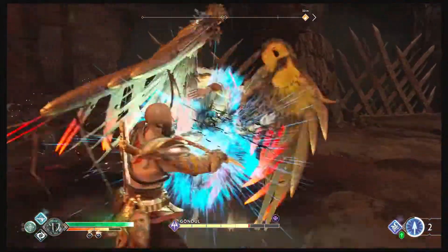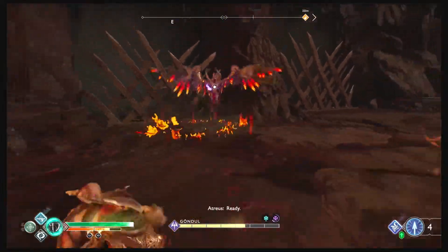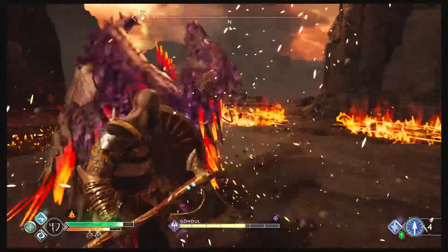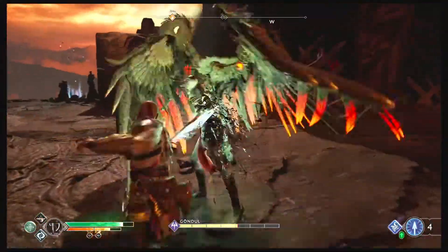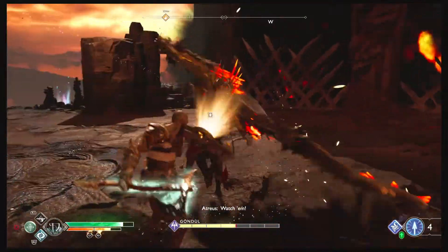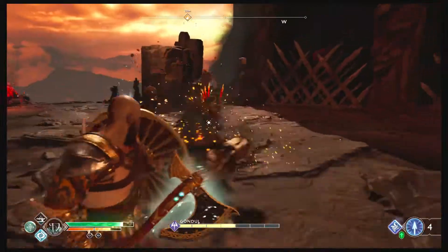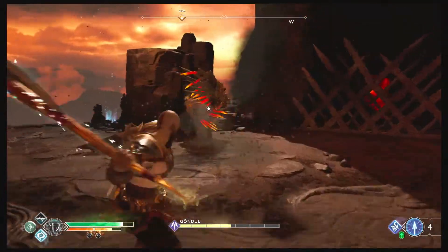When she screams Valhalla, she's going to go into the air. Make sure you dodge. Everything red, you're dodging. And you attack after she attacks — that's your opening.